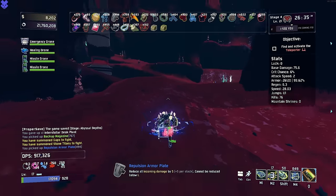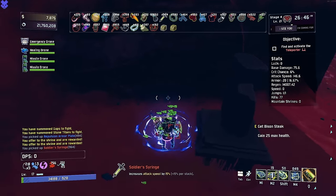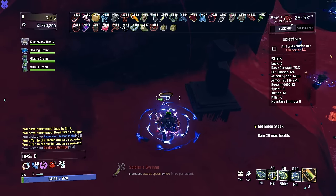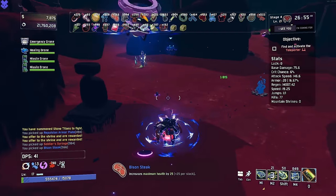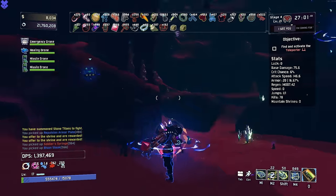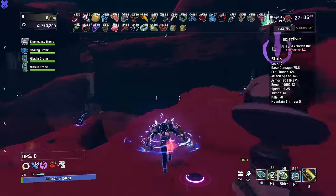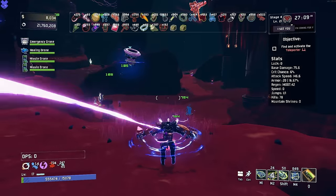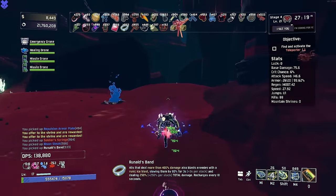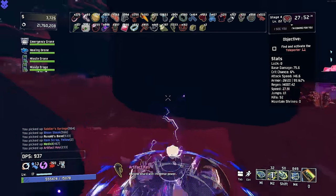We get a repulsion armor — 494 repulsion armor. We're invincible. And a good item and a bad item. It's Lunar, so I don't even have to pick it up if I don't want to, but I will because it's just what we do. I'm going to pick up the Bison Steak and try out our Soldier Syringe. Whoa, we move a lot. That's so funny. And we get a Rinald's Band again. Our legendary is an artifact key — let's go. And we get the Jaros Band.